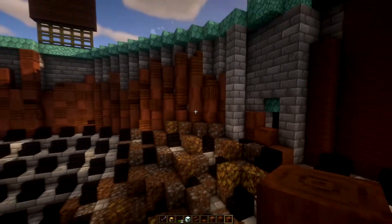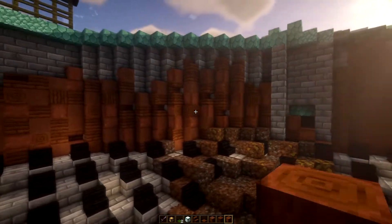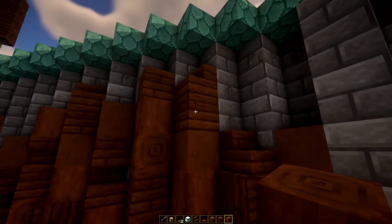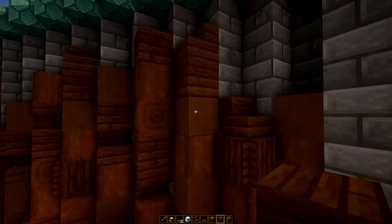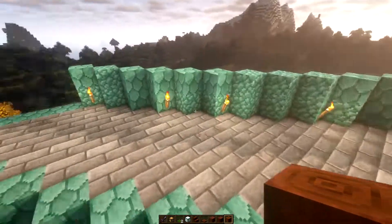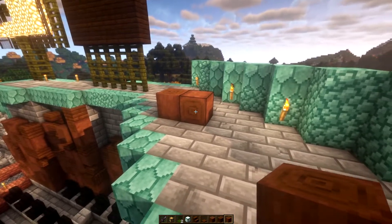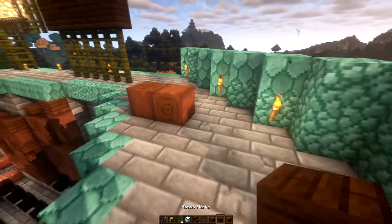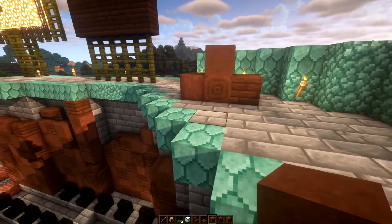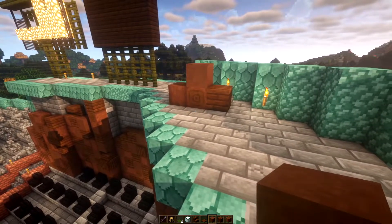In this case, for example, we're using browns or reddish browns - it's a set of hues or colors. With the browns you can see we're using acacia planks, then brown terracotta, and stripped acacia logs. If we look at this in a more lit area - there's our log - we have two different types of textures on this log block, then we have the acacia planks and the brown terracotta.